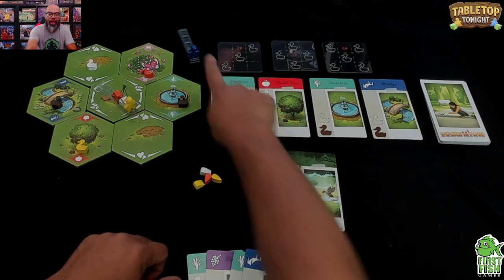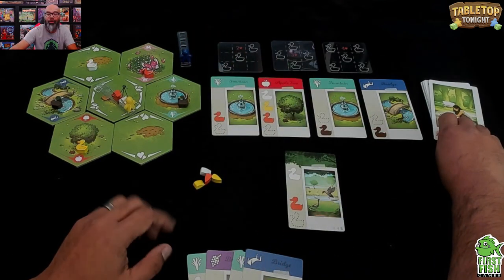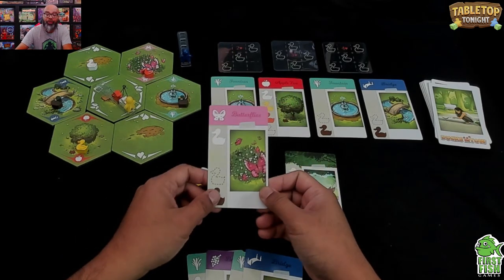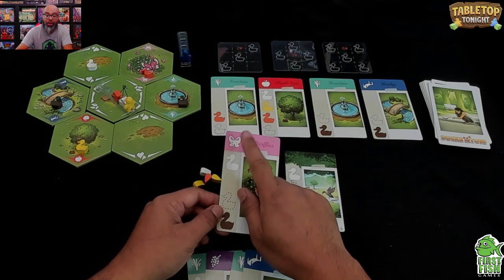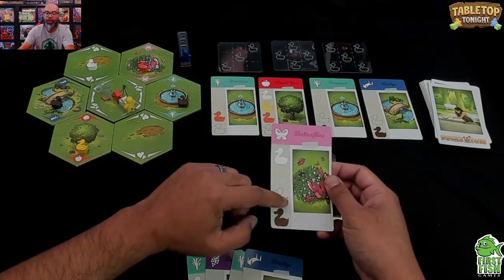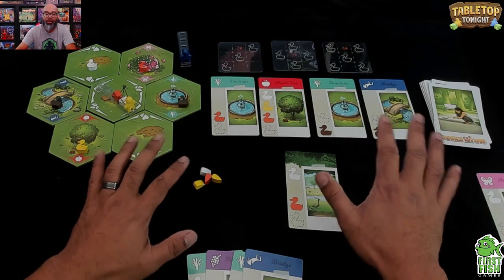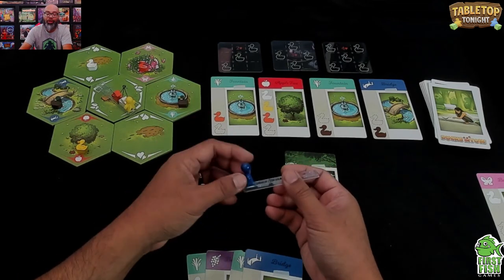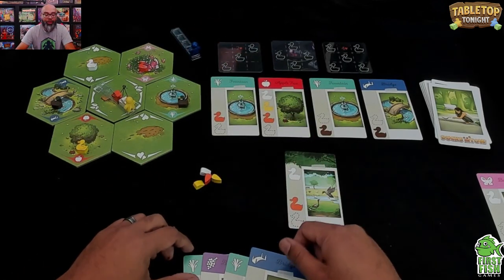Now it's the AI's turn. The AI draws a location card — they do nine of these and then the game is over. You add the ducks shown on the card to the AI's tow. We go to the butterfly location; the butterfly has an orange duck but the orange duck isn't there, so nothing is added to their tow. This card just acts as a timer.